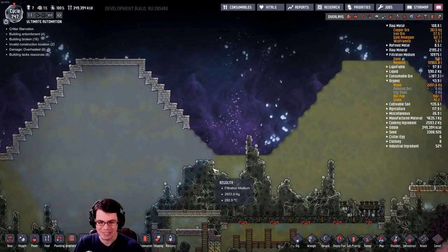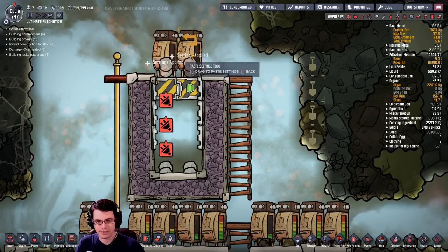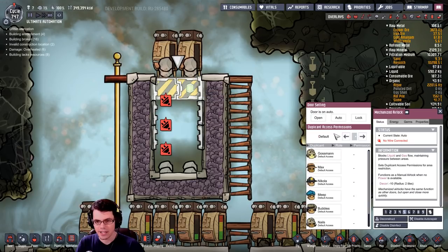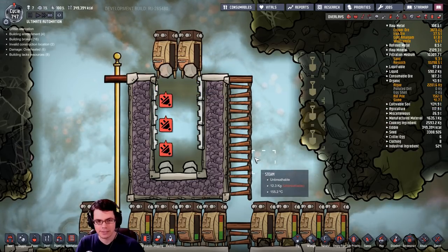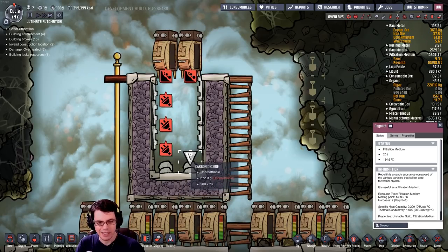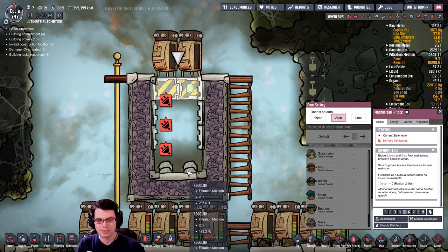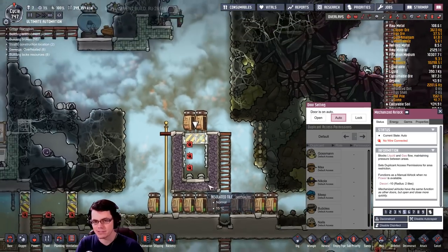It's hard to do automation in places where the temperature is just too hot to build equipment. So rather than constantly deal with these problems over and over again, I've taken the liberty to put down some bunker tiles just to save my sanity, because I really just don't enjoy playing the game if all I'm doing is sweeping up regolith. The way this works is I take the storage compactor, set it to regolith, open up the door, all the regolith drops down there, and then I close the door back up and I've sealed off this stuff from the rest of my base.